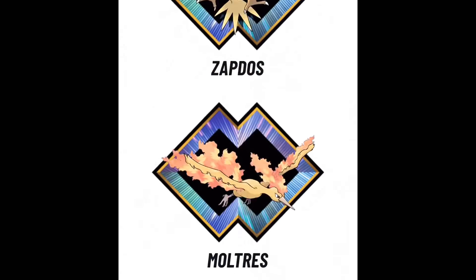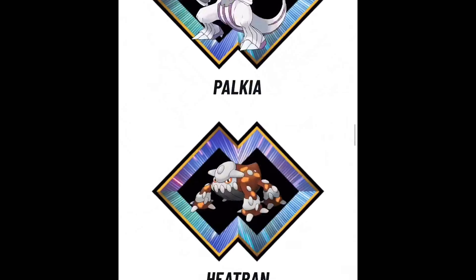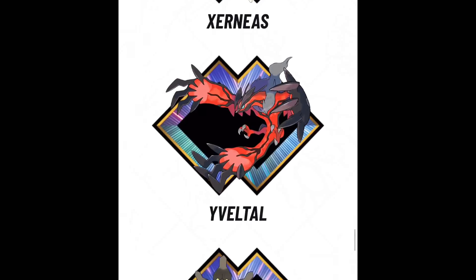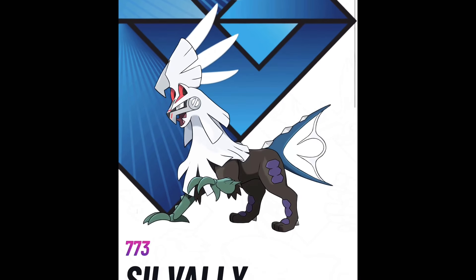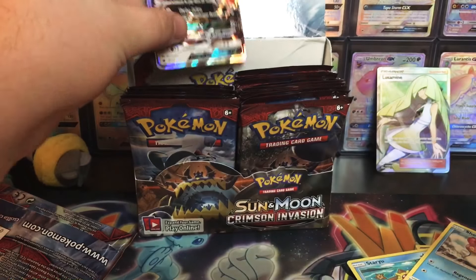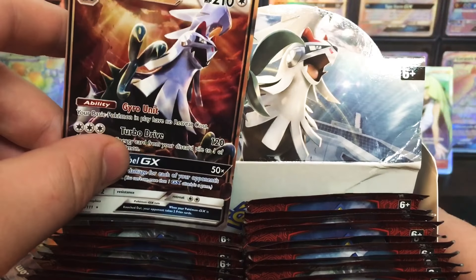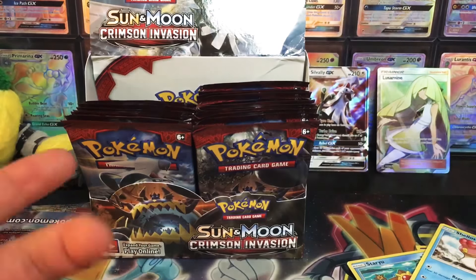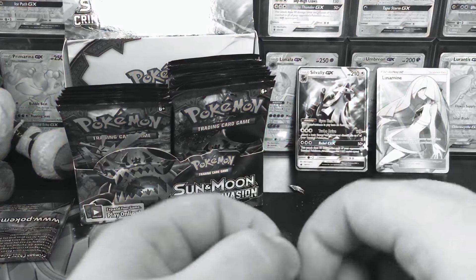Hey, Pocket Mango from the future here. Just wanted to let you guys know that Silvally has been officially confirmed by Pokemon that it is indeed a Legendary. I know the topic was a bit of a debate for a long time because it shares traits with Legendaries, but it also shares traits with non-Legendaries. So I'm glad we got that out of the way. Let's return to the video! The resemblance is uncanny. Finally, I don't usually get hyped to get a GX, but when you take forever to get a GX card, you start to lose all hope.